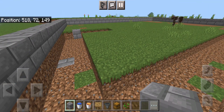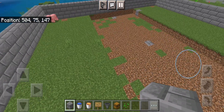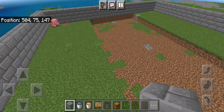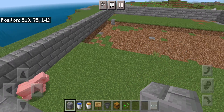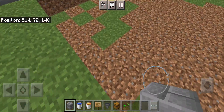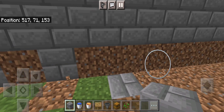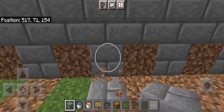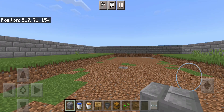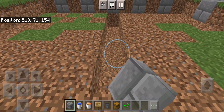I got it all dug out and I added an extra layer. This is to keep the iron golems inside the farm and to keep other animals out — but you can dig it an extra block down if you'd like. I'm just adding an extra layer; it takes less time. Now you're going to go five over, then dig the walls.